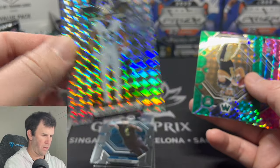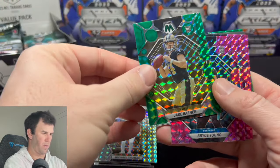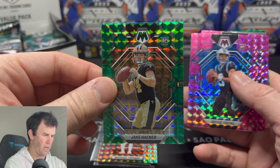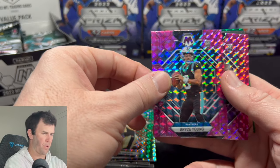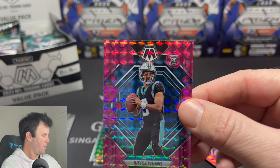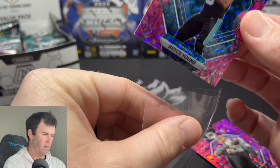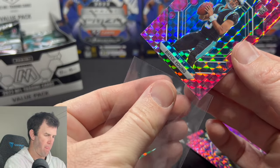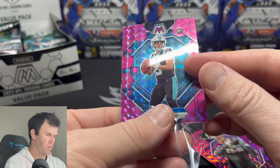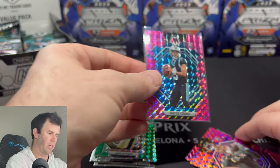A silver mosaic — nothing too crazy but that is a sweet looking card. We have a rookie on the green mosaic and that's a nice Bryce Young on the pink mosaic there. We will get him in a sleeve immediately. Bryce Young. Very nice.